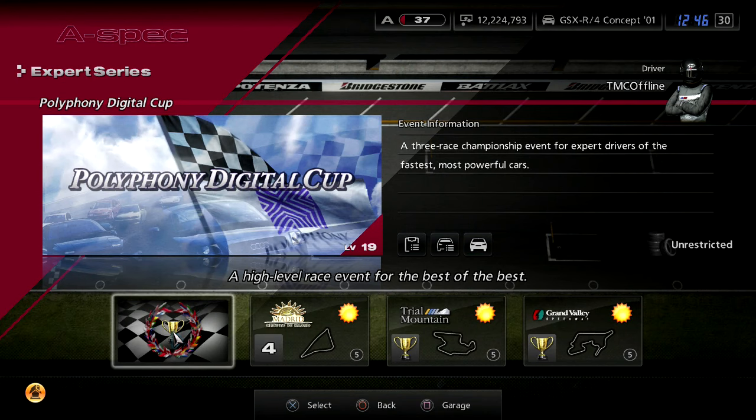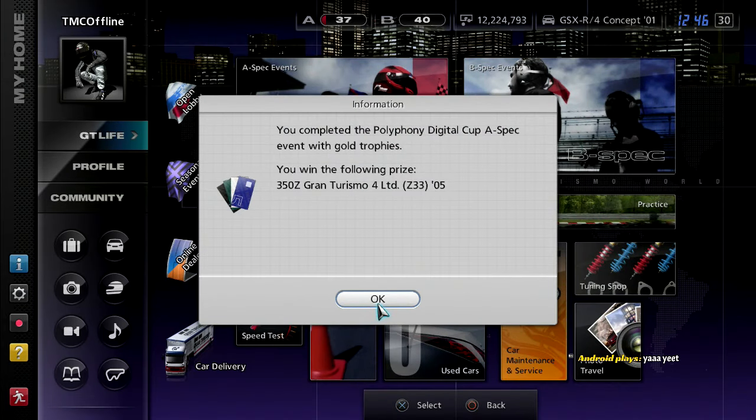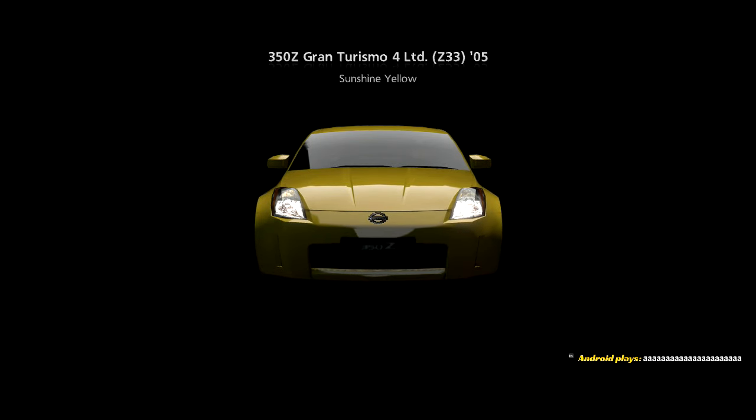The prize car is completely badass — we win a Nissan 350Z Gran Turismo 4 Edition, which sadly never appeared in GT6. It comes in yellow. I think this was only released in Europe — you could only get them in the UK. I don't know how many were made, but it's really badass in this yellow color.